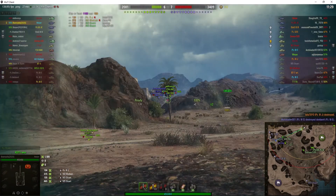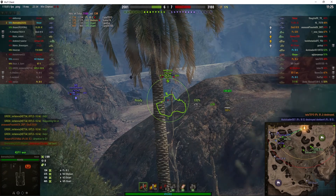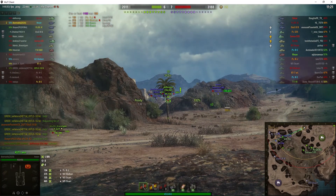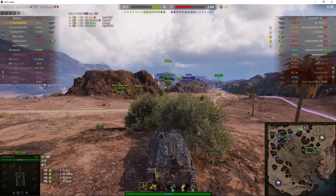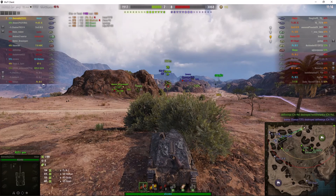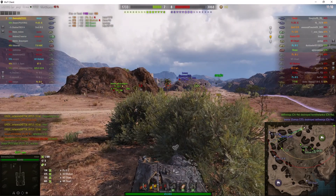Now the Hetzer hull — or rather the Panzer 38T hull — was also used for the Marders and various other German vehicles. It was so reliable, cheap to build, and small. And of course the Germans liked reliability in their vehicles.